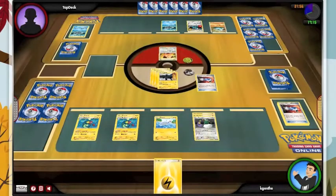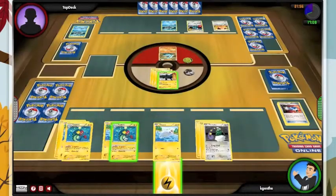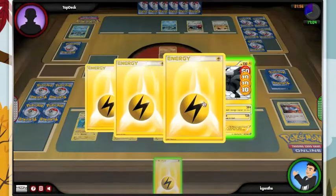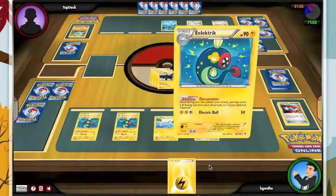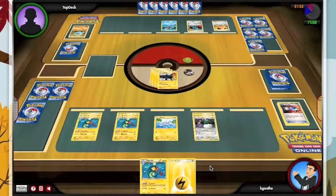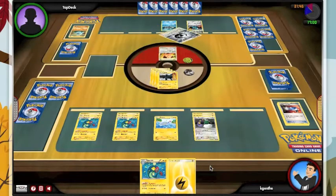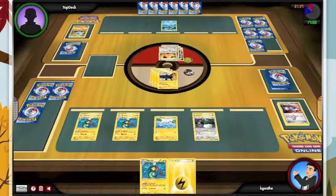We're going to take the cheap prizes and self-power here to help us with the Catcher problem. I'm going to Outrage for the knockout. He needs to keep Cleffa-ing. That effectively puts him at 140 hit points. We do run Lost Remover, so he's going to knock me out.